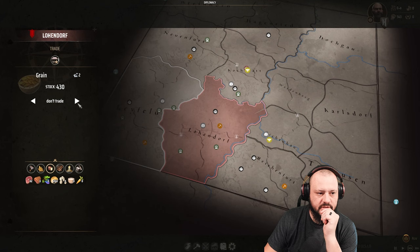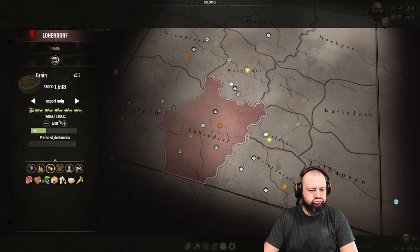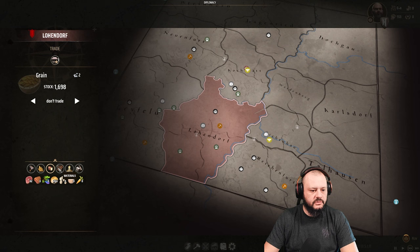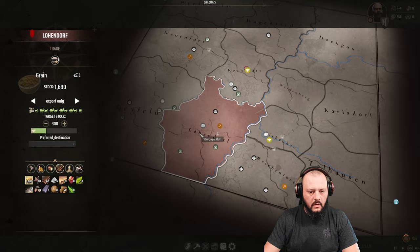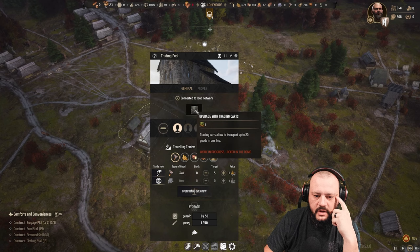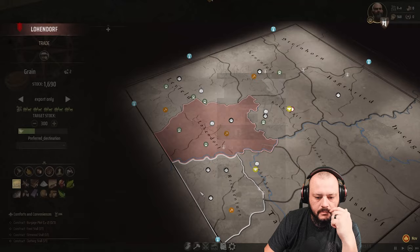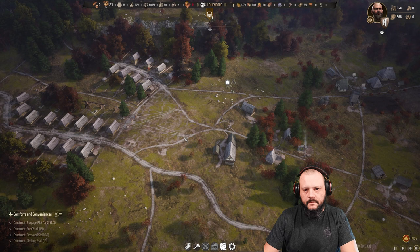There's another traveling merchant. Whoa whoa whoa — wait. Leather, export only, target stock, perfect. Flour, export only, we'll do 200. Firewood? No. Grain? We could probably sell some — never mind, we'll do 300. What's it gonna take for you people to come stop by and buy my stuff? Trading carts allow you to transport up to 20 goods in one trip. Why aren't you trading with me? It's very, very rude. I have given you all these goods and you spit in my face. Our granary is overflowing — that's fun.